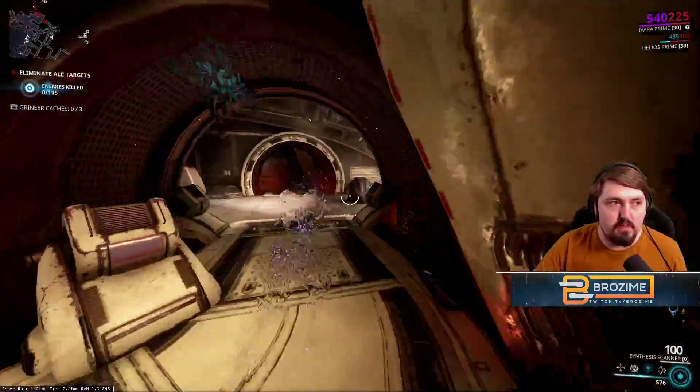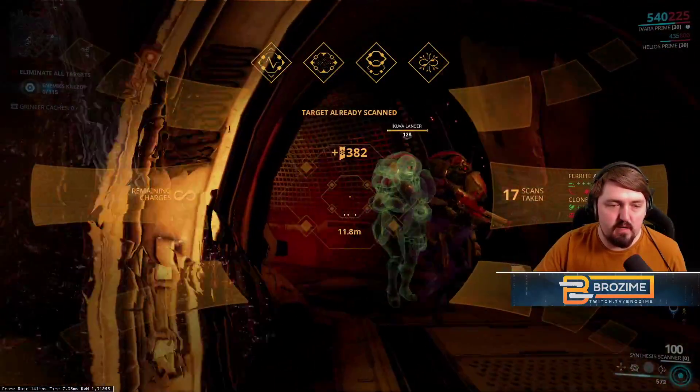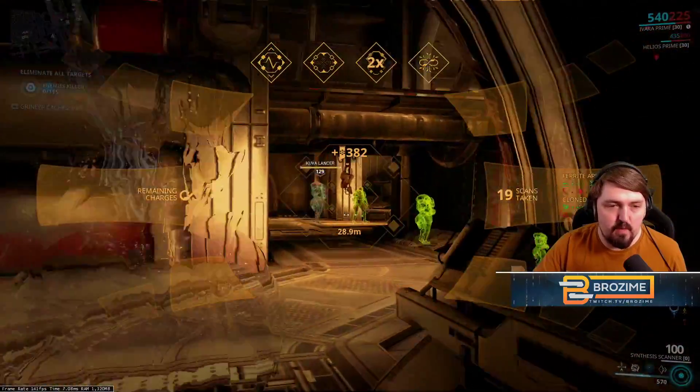You don't have to kill them as you're going through — you can just move on to the next group. You should be able to see through walls with the scanner if needed, or you can feel it out as you get used to the tiles and where enemies are going to be.